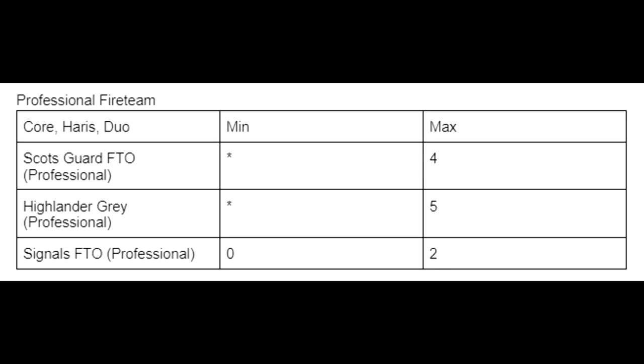The Professional fireteam combines Scots Guard, Highlander Greys, and Signals with Kukulain, Isabelle, and Wallace as wildcards. This is the big daddy fireteam - duo, Harris, or core. Everything is either 2 wounds or Mimetism -3 and ARM 2 plus, which is bulky and defensive. You can take a Grey HMG, Signals hacker, Scots Guard paramedic, missile launcher, and a T2 shotgun Grey for a core of BS 15 with Mimetism -3 or BS 16 with 2 wounds. Harris-wise there are just so many options - a good fireteam to make a list around. Not cheap but definitely fun.